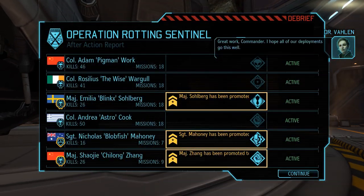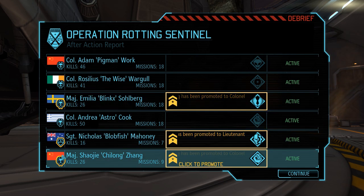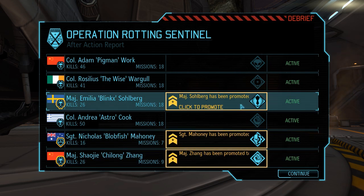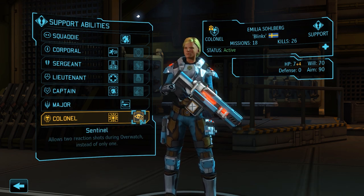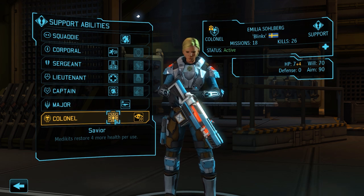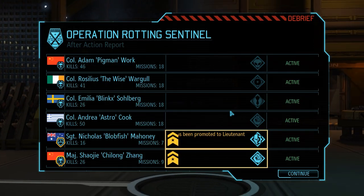Great work Commander — I hope all of our deployments go this well. Back in the base we have three promotions to take care of, including the final promotions for Emilia and Shoji. Colonel Solberg is first: we choose between Savior or Sentinel. Savior restores four additional health points per use, effectively doubling the potency of Emilia's medkits. Sentinel would allow her to fire two reaction shots on overwatch, but given how we've built her as our sprinter and field medic, we go with Savior.